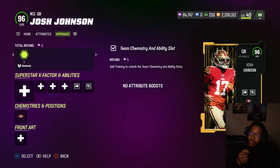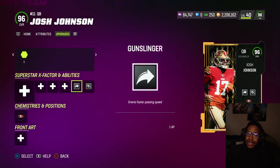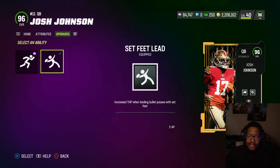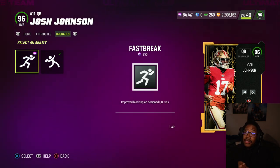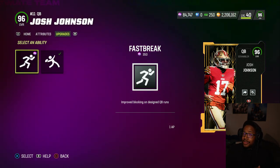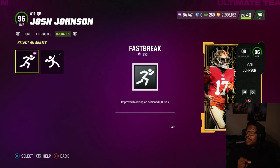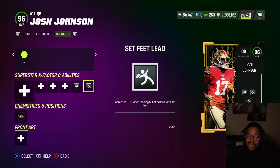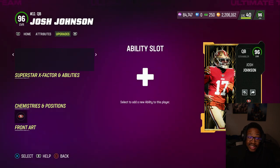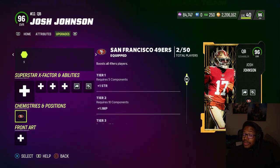Here's my biggest complaint with this card. AP-wise it's pretty solid: Gunslinger for 1, Fearless for 3, Evasive for 1, Set Feet Lead for 2, Fast Break for 1. But the problem is his release — he has Tim Tebow's release, and he used to have Denard Robinson's release, which is Generic 1, the worst release in the game. If they update his release, he could be top tier because of the AP savings. I'd rather have Set Feet Lead, but I can't complain too much.